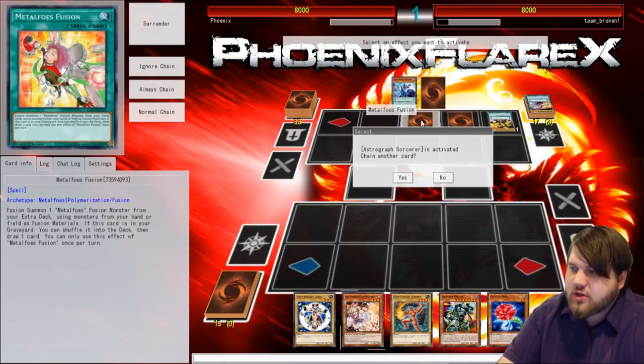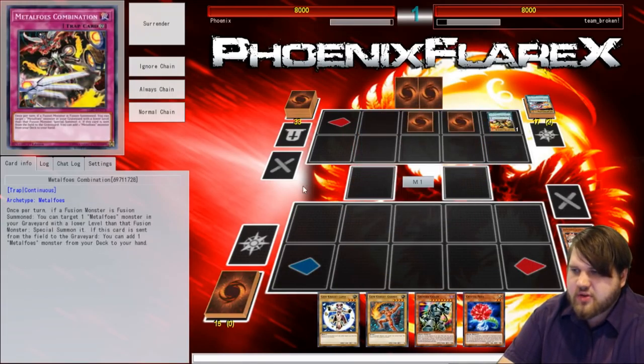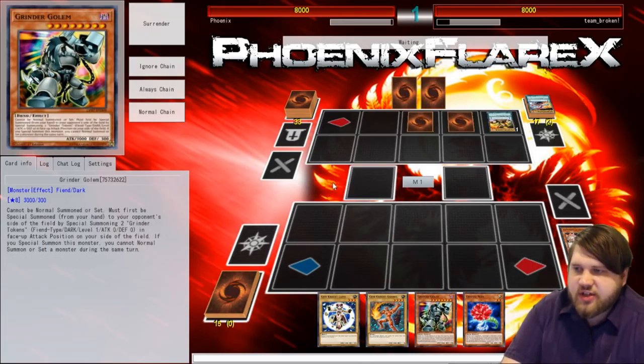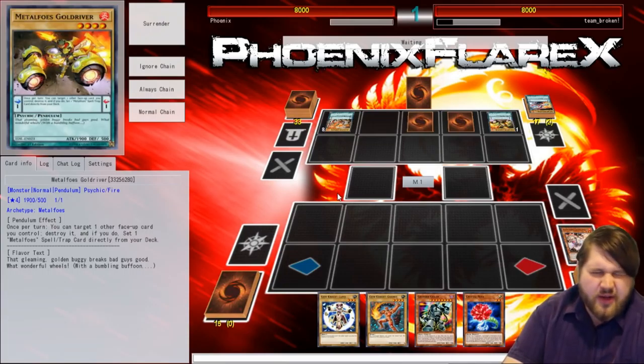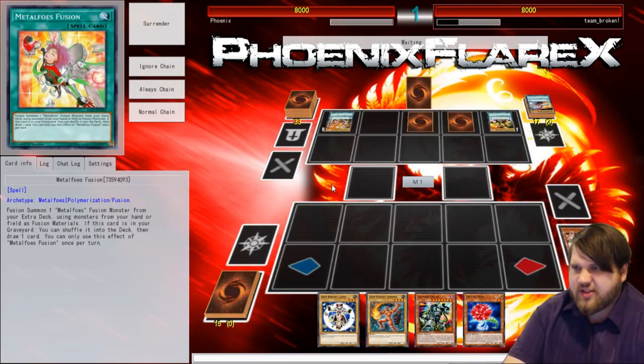Astrograph Sorcerer! I'm going to Ash Blossom this. Metal Foz Fusion and Metal Foz Combination. I'll do that so you don't get to search any scale — you have a low scale here and a low scale here. There was a method behind it: I saw only low scales from my opponent and then he was doing an Astrograph Sorcerer, which I probably should have let resolve, but I think it's fine. He's stuck Pendulum-ing it, which doesn't get a huge amount of value, although Heavy Metal Foz Electrum does give a lot of value.